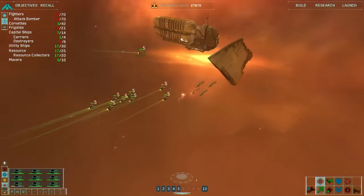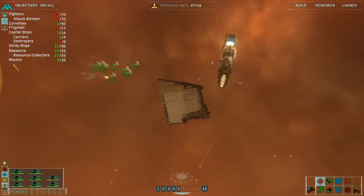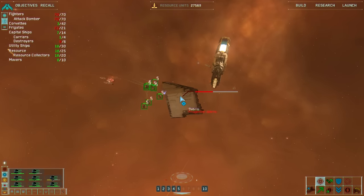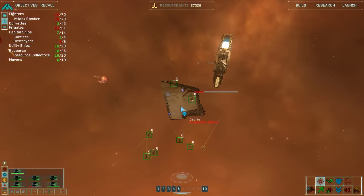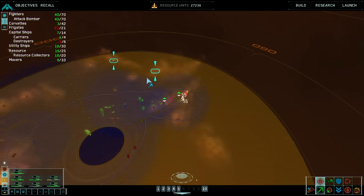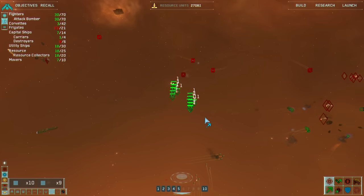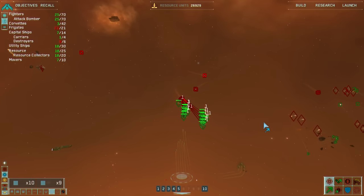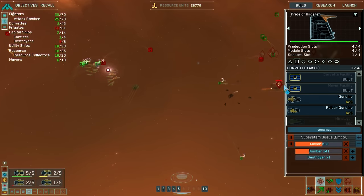We're gonna lose a couple of movers but they're only 200 RUs each — do we really care? Drawing heavy fire. We caught him napping — this is a cakewalk. Resource collector complete, mover complete. Debris destroyed — now we can take the rest of them out. My bombers all just died.